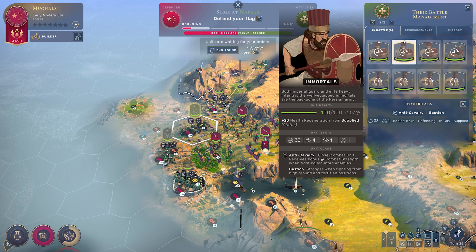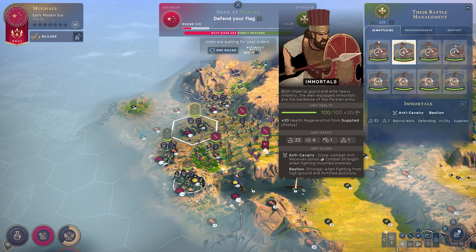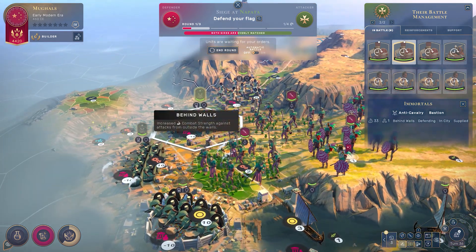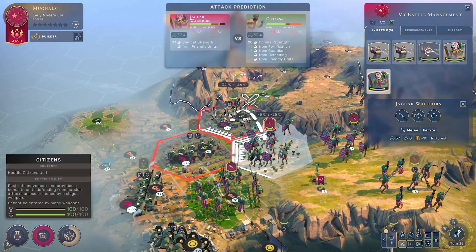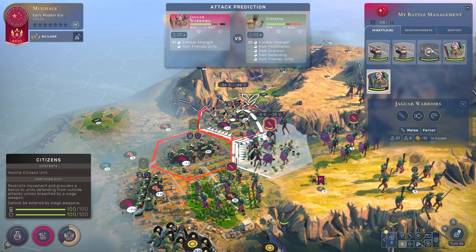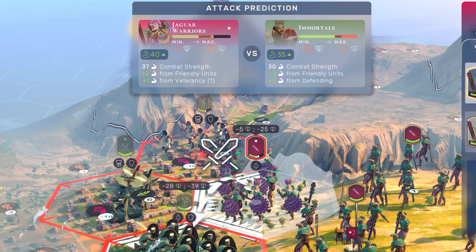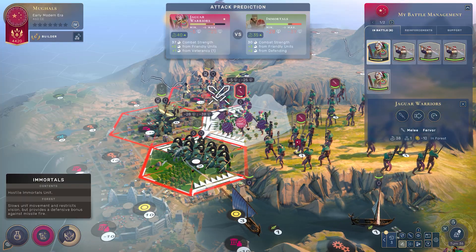The Immortals are roughly as strong as me — slightly weaker in base combat strength, though stronger when fighting from high ground and fortified positions. They've managed to position themselves behind walls. The Jaguar Warrior, thankfully not minding its damage, fights the fortified Immortal — it's a close fight. But when I am the one behind the walls, it's a much better fight for me.